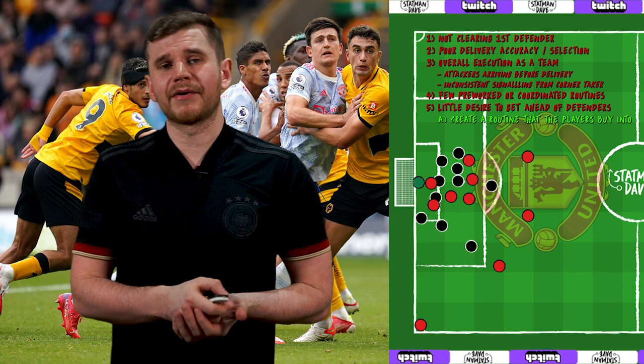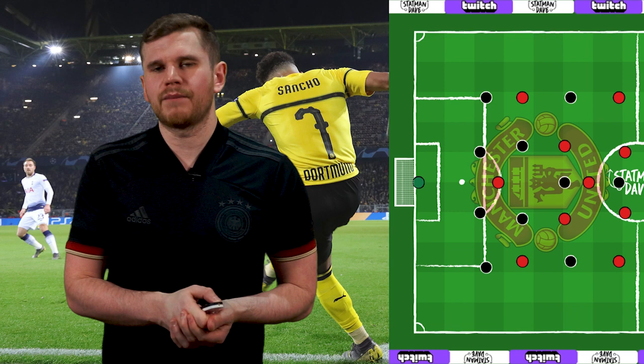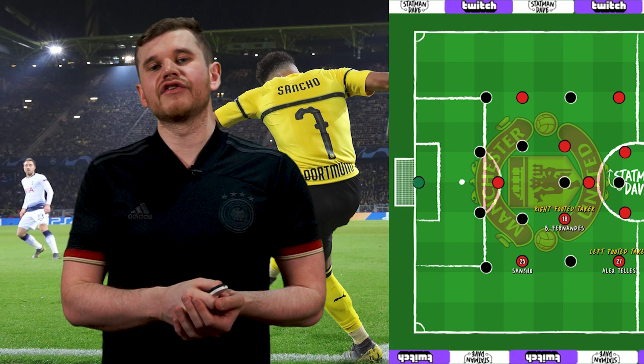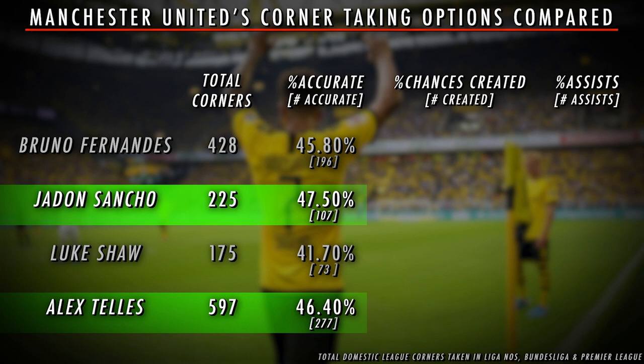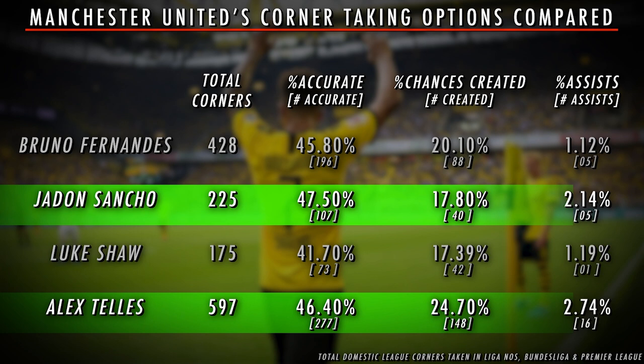So how can Manchester United improve? First, I'd change the set piece takers from Luke Shaw as the left footer and Bruno Fernandes as the right footer to Alex Telles and Jadon Sancho respectively. Crunching the numbers from total corners, accurate corners, chances created, and assists over the past four seasons, Sancho and Telles are accurate with most of their deliveries, which will make executing a routine more consistent. They've also got a notable edge in terms of assist percentage. The numbers suggest that when they get it right, the deliveries are better, and a change could freshen things up.